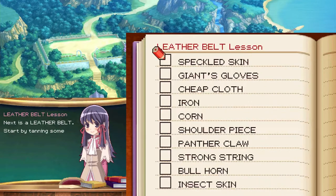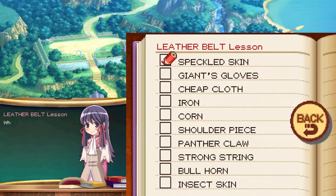Next is a leather belt. Start by tanning some speckled skin. While tanning it, make sure to wear thick giant's gloves — for some reason. Next use an insect skin to make the belt buckle. Use some strong string to sew everything together. Next shape some iron to make the belt fastener. Finally add a panther claw for some extra grip.